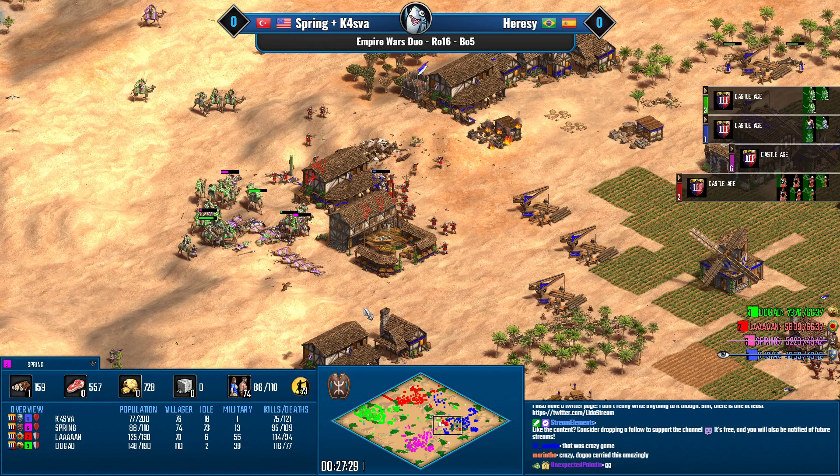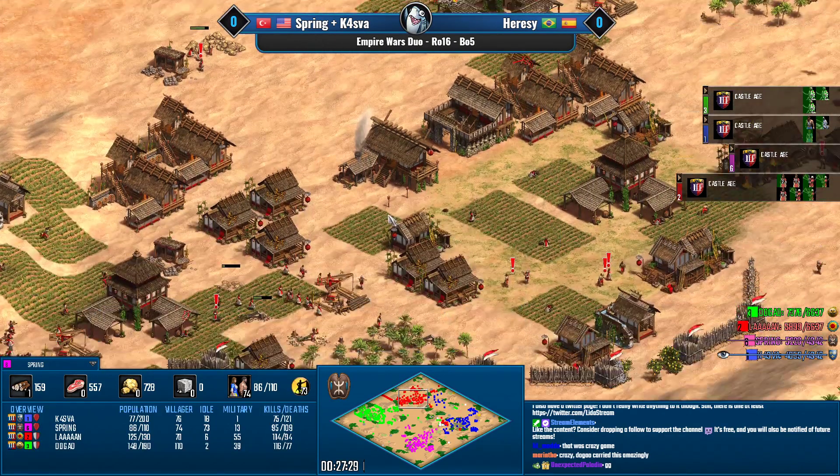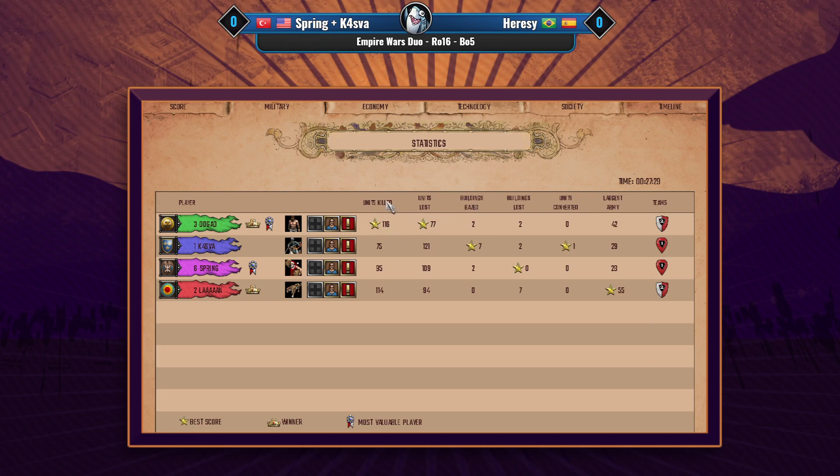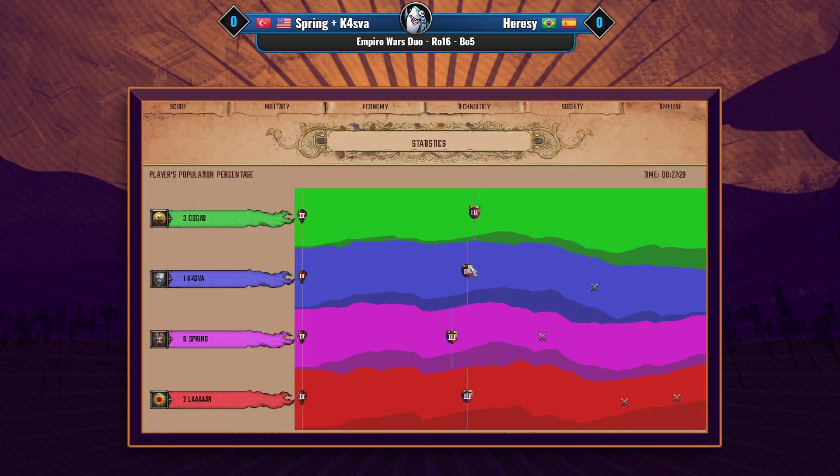That is game number one — an amazing game, probably one of my favorites. This was almost over — Len was so dead — but then the camels arrived for Dogao and things turned around. Looking at the KD, Dogao has a crazy KD despite a rough start. Kasva destroyed seven buildings, really smashing Len. Dogao ended with 110 villagers and Indian camels — not something you can fight. Lan deserves credit for being able to contribute militarily even though his eco was severely damaged.